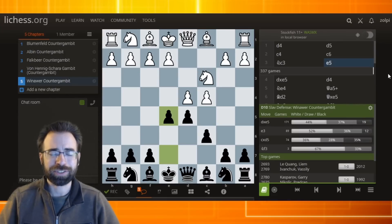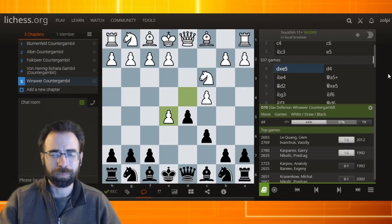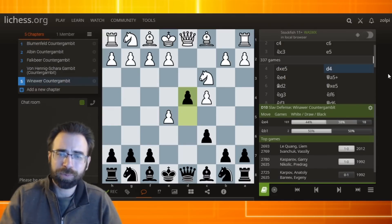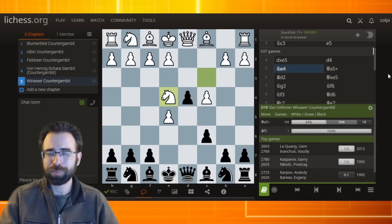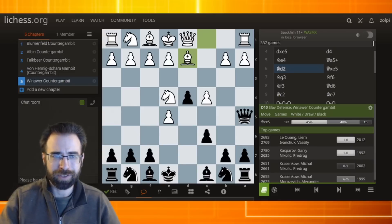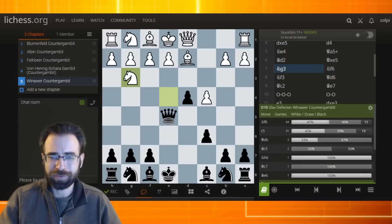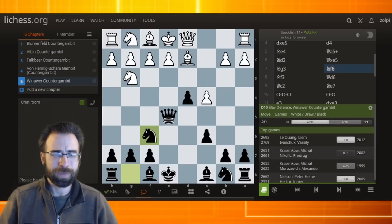Black actually played a very model game — a very instructive little miniature. You don't see top players going down quite this easily all the time. But what is the point of this gambit? They take on e5, we play the move d4, and after knight to e4 we can pick up the pawn by playing queen to a5 and then recapturing the pawn on e5. So after bishop to d2, black took on e5, asking that knight to move away, and now followed up with a nice simple move, knight to f6, developing the pieces.